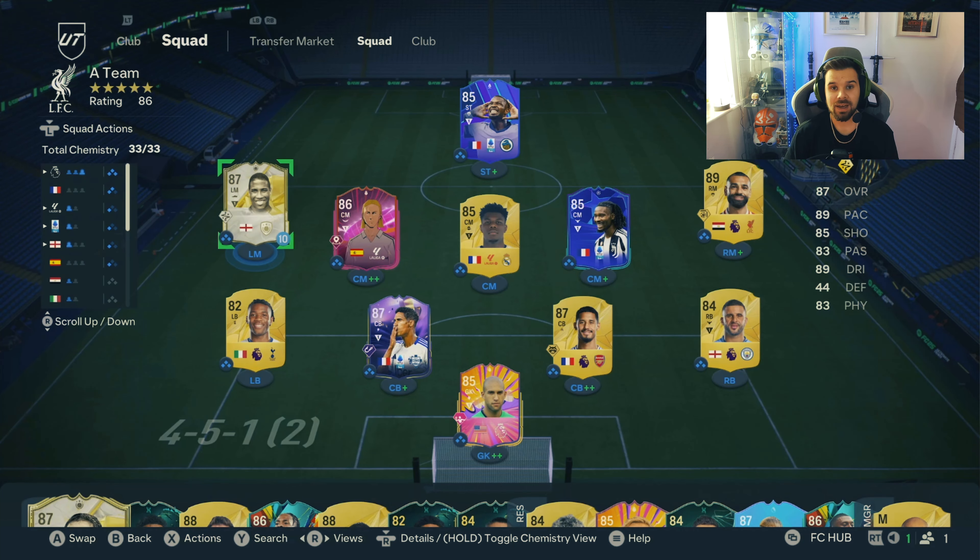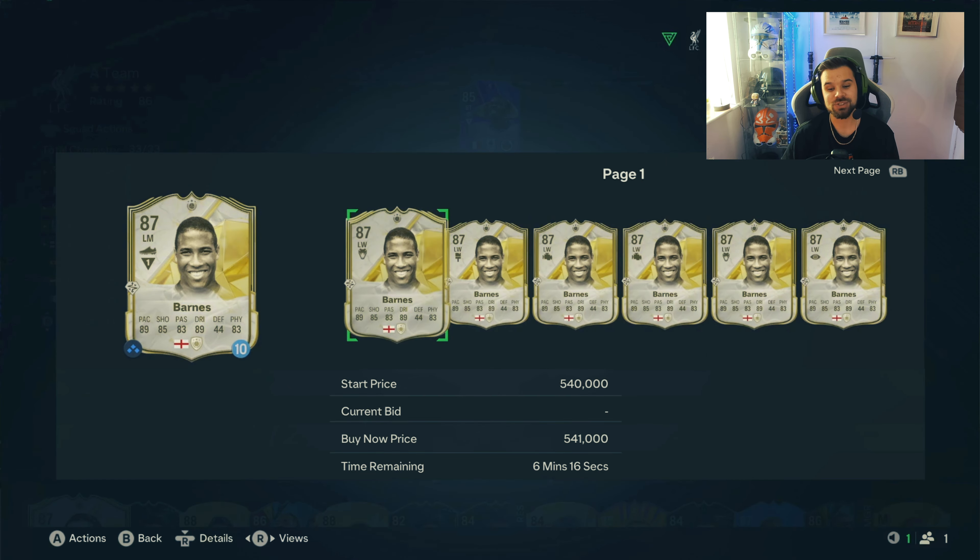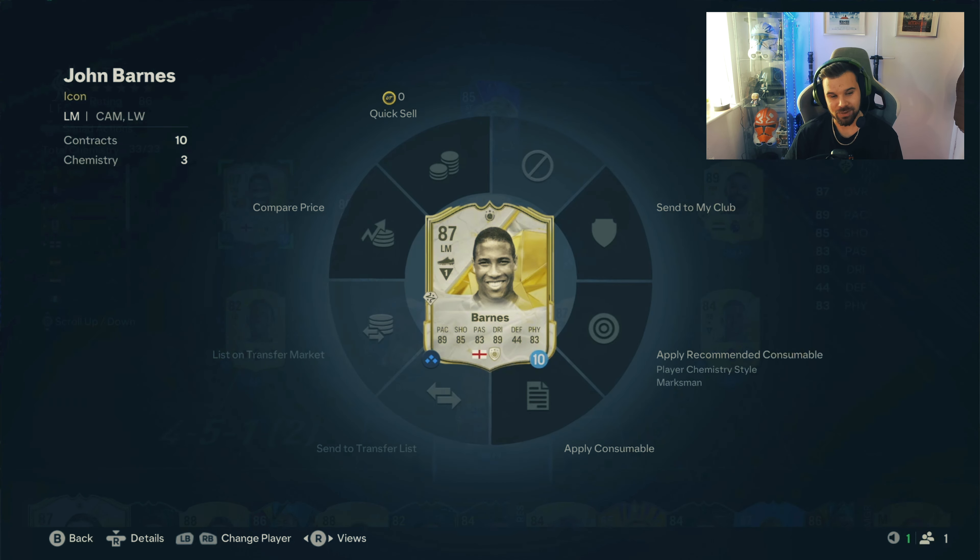We've got Johnston and Beardsley up with him, Beardsley away on the left. City with five defenders back and here's John Barnes — this could be number four. It is! Hello guys and welcome back to another player view on the channel. Today we have got the 87-rated icon John Barnes to review.